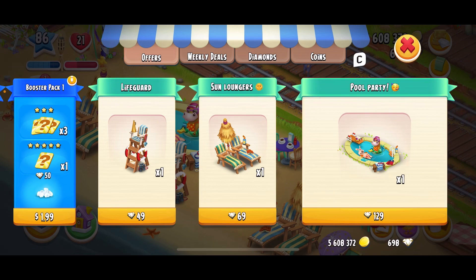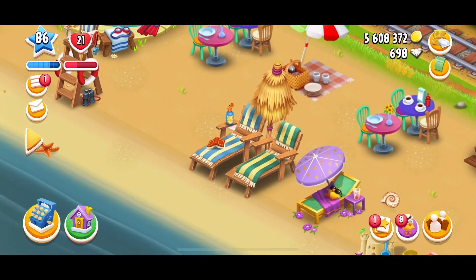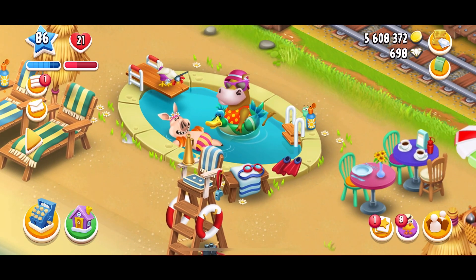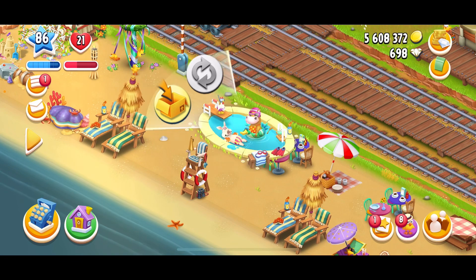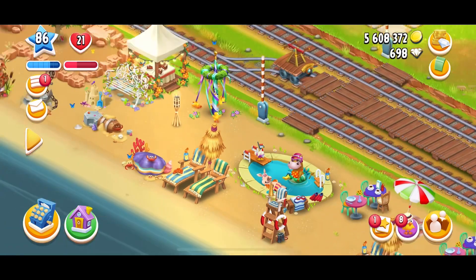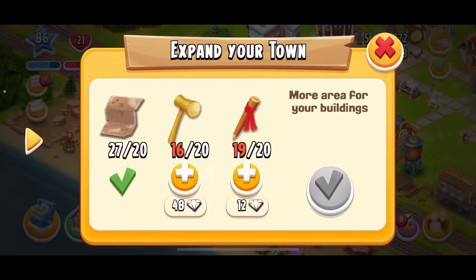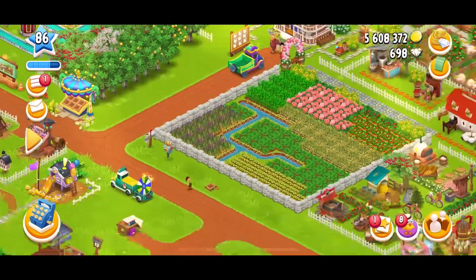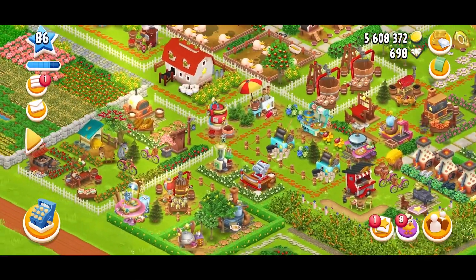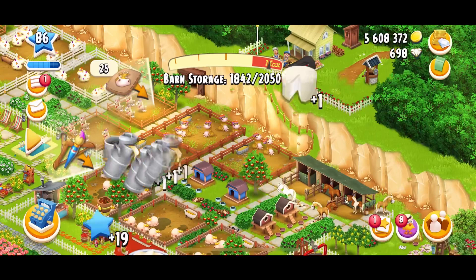Right now in the store they have the lifeguard chair, sun loungers, and the pool party items. I actually got those yesterday — two chairs, the lifeguard chair, and the little pool. The pool one is pretty huge, I didn't realize how big it was, but it's a great deco and really cute. I just have my summery theme out here by my town. I've been slowly adding more bright colors into my farm decoration, but it's pretty hard so I haven't really been messing with it.